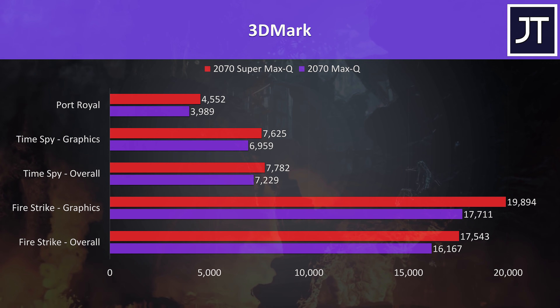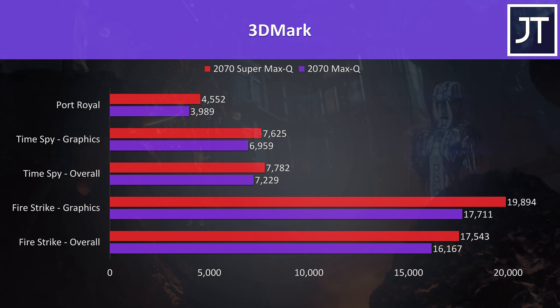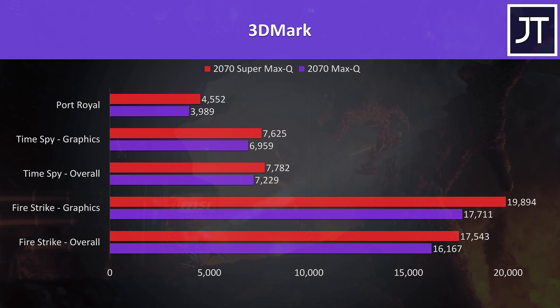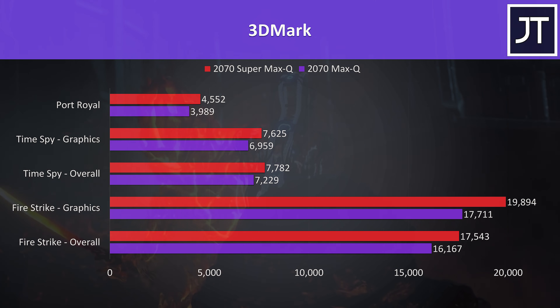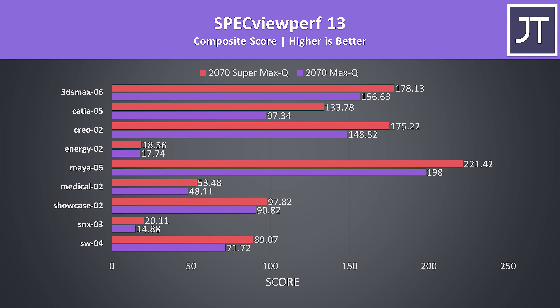Here's the difference in 3DMark results. The Super laptop was 12% faster in terms of Firestrike graphics score, almost 10% faster for the Timespy graphics score, and reached a 14% higher score in the Port Royal test which uses ray tracing. Specviewperf 13, a benchmark for measuring graphics performance based on professional applications, also showed the 2070 Super laptop ahead in all cases, though the margin varied between specific tests.